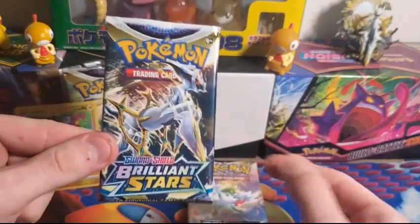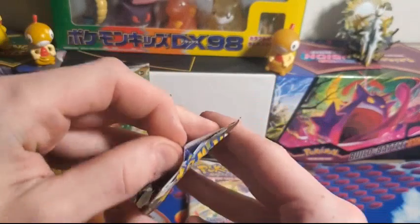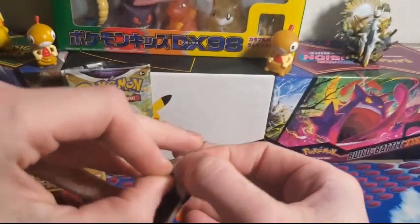Up next is Arceus — God himself. See what Arceus can pull. All you need is a holo to be in the lead — holo or better.